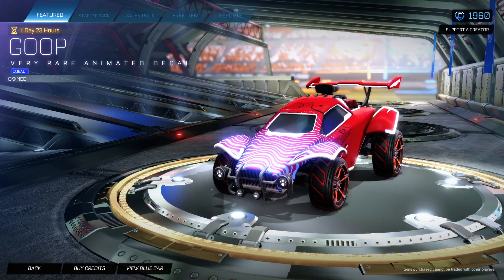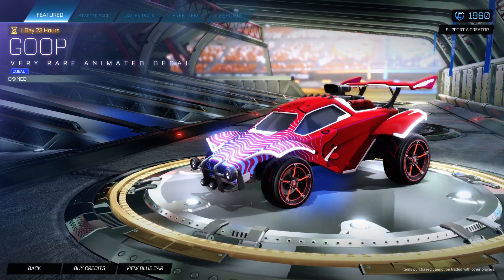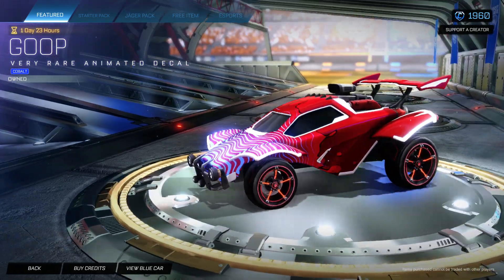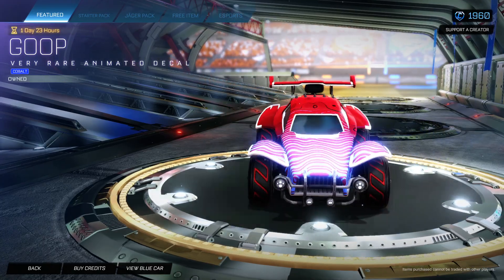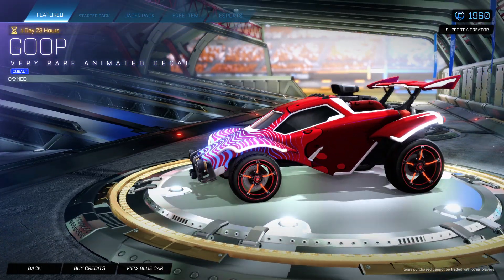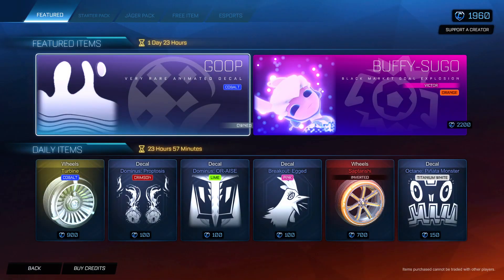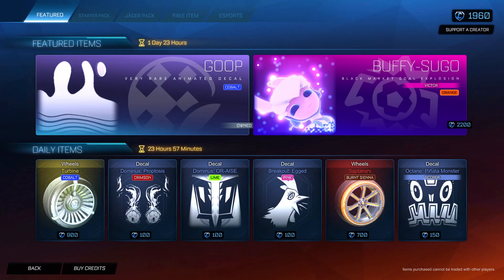There you go guys. Mainly what we're looking at today is Painted Goop. For only 200 credits, I bought it — you guys can too. That is awesome. I'm so excited for new Painted Goops to come out. I was hoping we'd get a Paper Dragon Goal Explosion in this one, but we might have to wait a while before some of them come back. Hopefully you guys enjoyed this item shop vid — let me know what you think of Painted Goops down below. I'll see you in the next one. Goodbye.